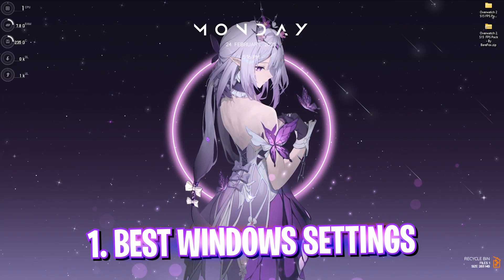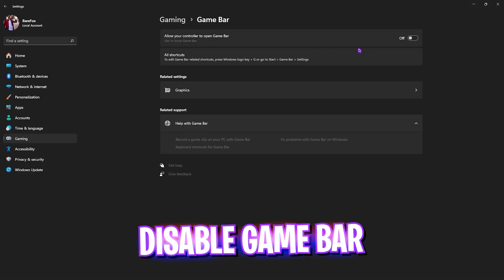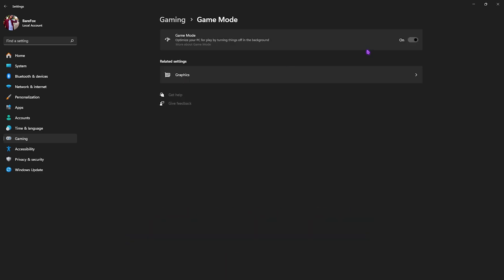Step number one is the best Windows settings. Simply search for Settings on your PC, head down to Gaming, go to Game Bar, and turn it off. Game Bar turned off will help you get extra performance because it disables any overlays running on top of your games. After that, go back to Gaming, head over to Game Mode, and turn it on — it will optimize your PC by turning off background applications.